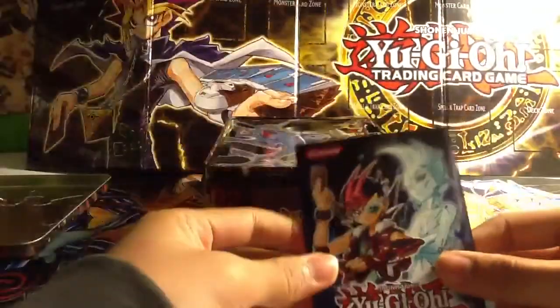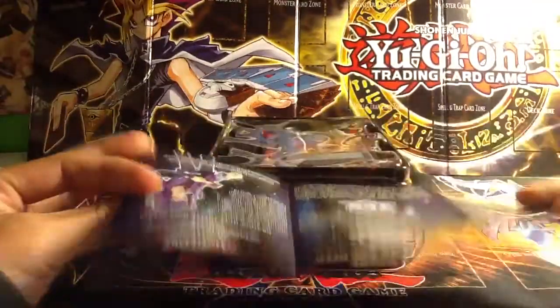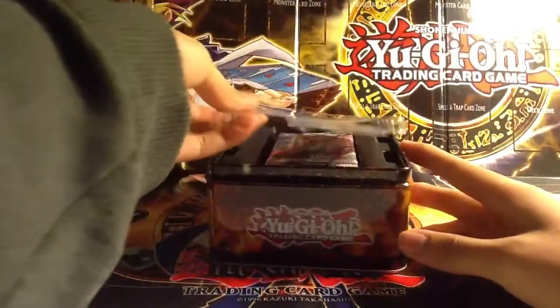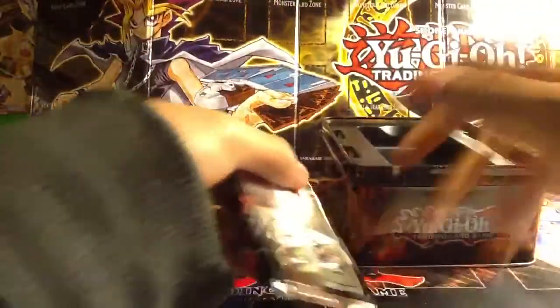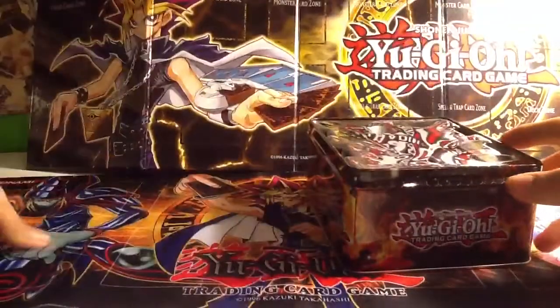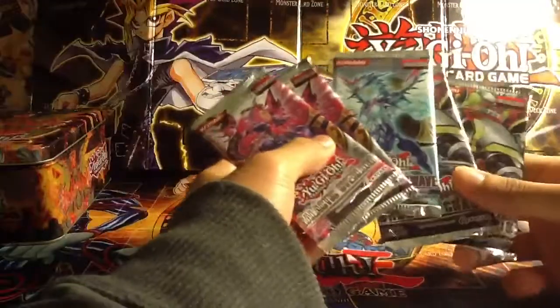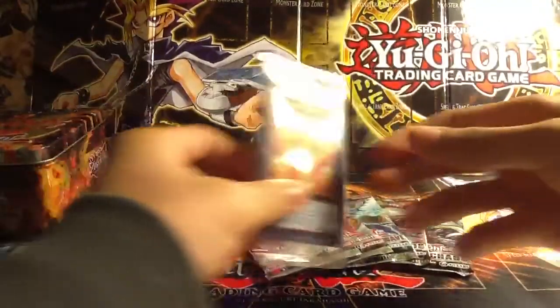In here we have some sort of advertisement thing — oh, Abyss Rising. That's a good set. We might be posting some videos including that soon in the future. Here's the tin. We'll just leave that in the background. Here are the 2 Galactic Overlords, 1 Photon Shockwave, and 2 Order of Chaos packs. We'll leave those in the background and get started with the promo pack.